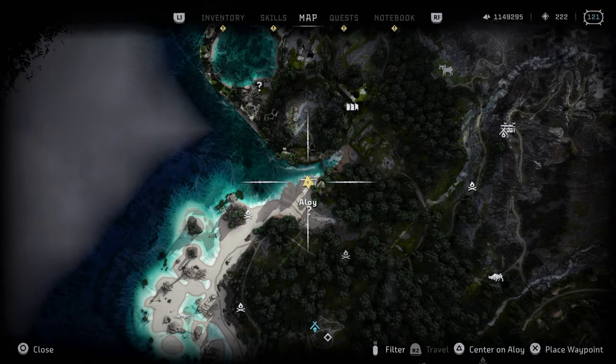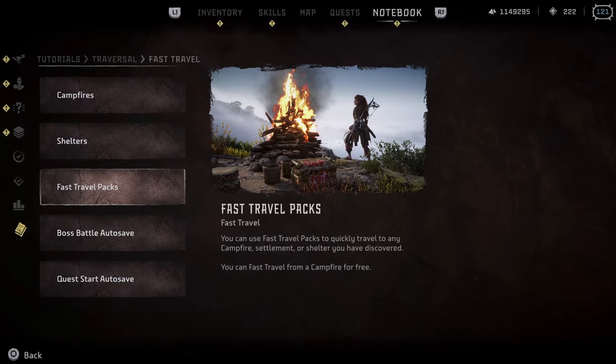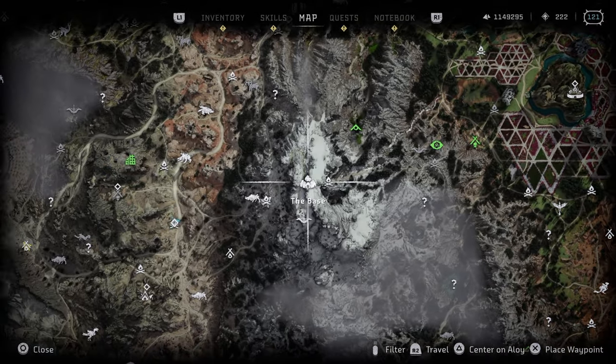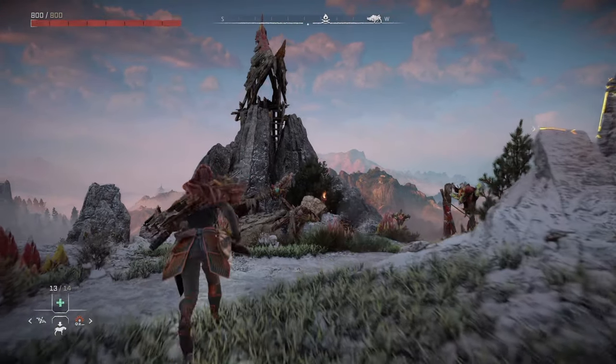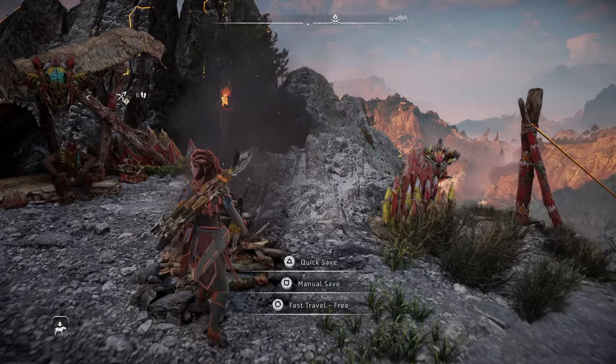One thing you'll be doing a lot in the Forbidden West is traversing the world and getting from one place to another. The easiest way is to fast travel campfire to campfire. But you don't actually need fast travel packs at all once you get to a certain point in the game - minor spoiler - at a certain point you unlock a safe space, and outside that area is a campfire you can fast travel to that doesn't cost a fast travel pack. Once you're there, you can use that campfire to fast travel for free to any of the other campfires.